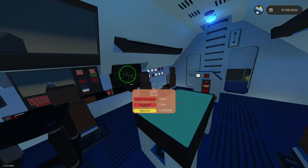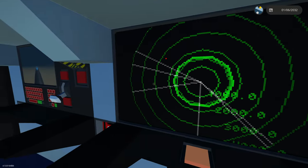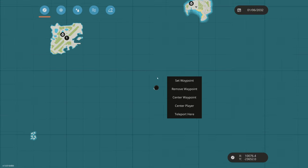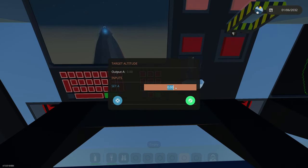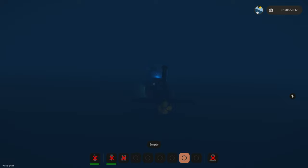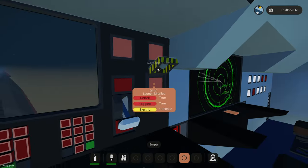Hopefully that torpedo doesn't lock onto us, but that's always a possibility. We do have sonar probably tracking a whole bunch of torpedoes currently. We're gonna fire an ICBM - not a torpedo, an ICBM. This is an ICBM submarine and we're just gonna completely nuke the multiplayer island. Target altitude we'll set to 15 because it's a little off the ground. Three, two, one - launch missiles!